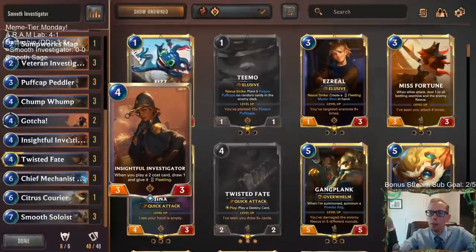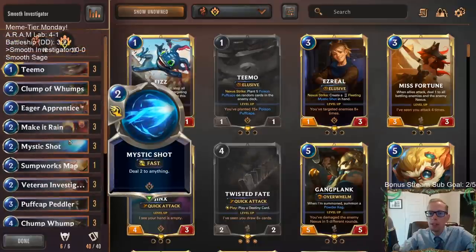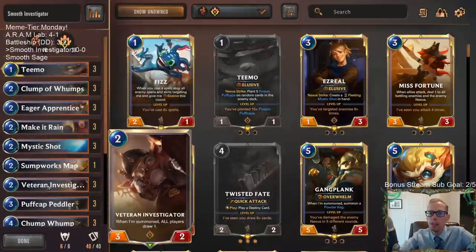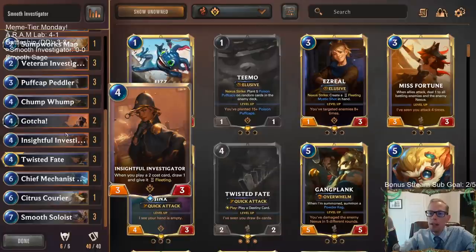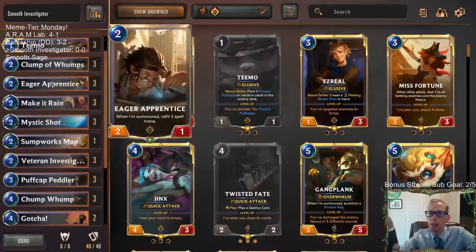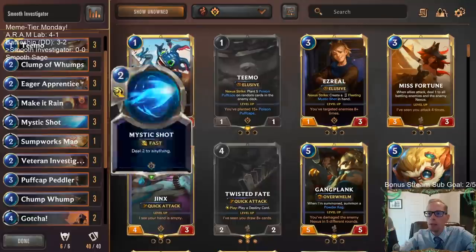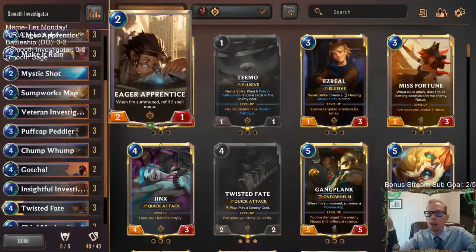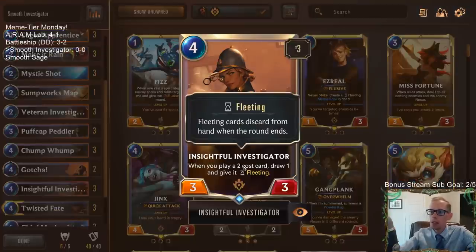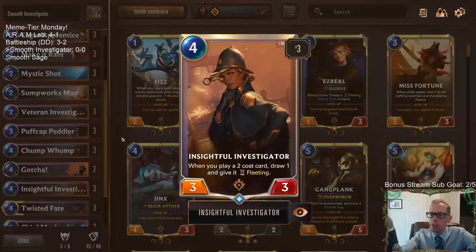And we sure have a lot of card draw. It starts with Insightful Investigator — whenever we play a two-cost card, we get to draw one and give it fleeting. We have all of these two-cost cards. You would think we'll just make them cost 0 and play Eager Apprentice for 0, then draw a card off Investigator. But it doesn't quite work that way, because you're playing a 0-cost card, therefore it's not a 2-cost card anymore, so you don't get to draw the additional one.